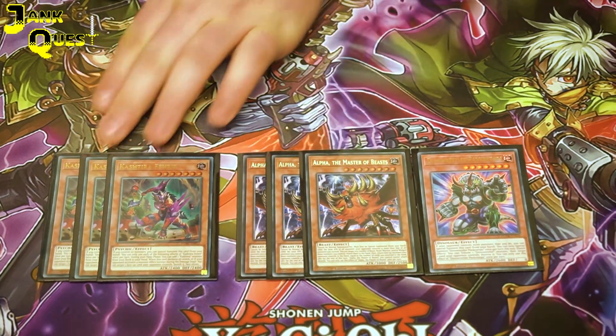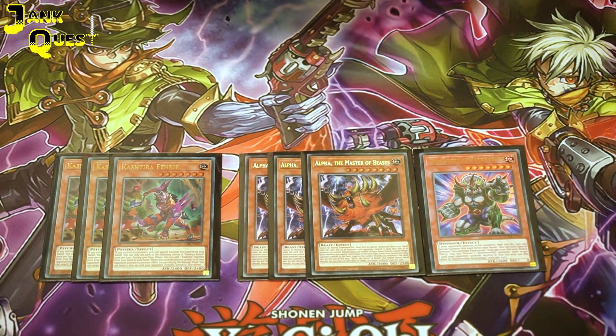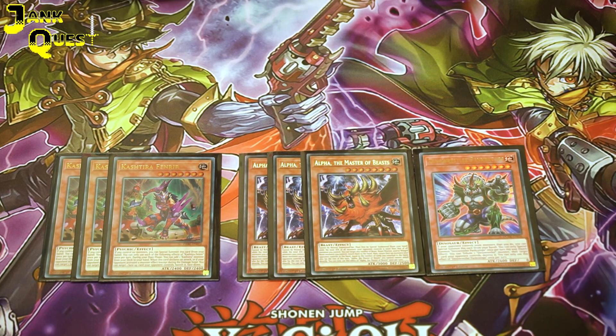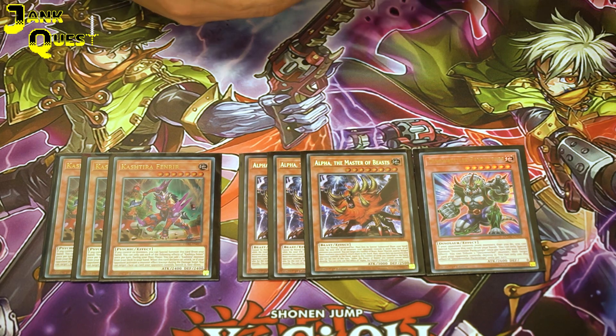Playing 3 of the new Kashtira Fenrir. This card has quite a few effects: it special summons itself when you don't have any monsters on your field, it can search itself, and it can also banish a card your opponent controls when they activate a monster effect or declare an attack.